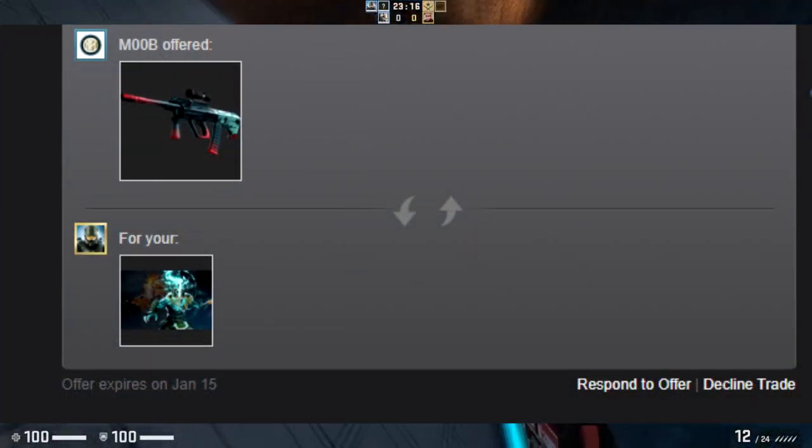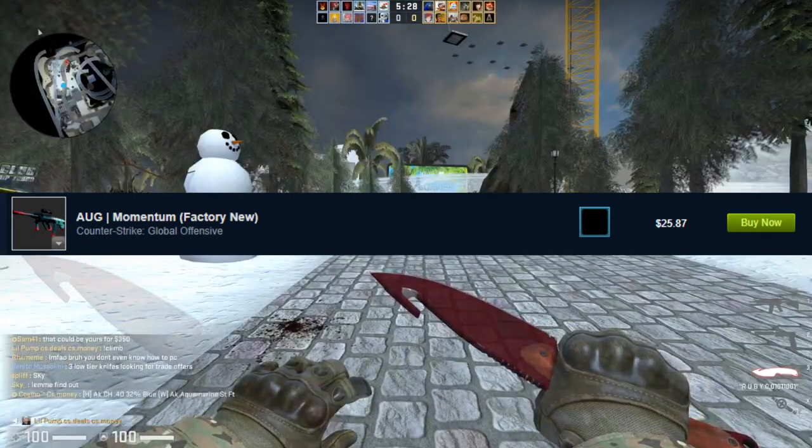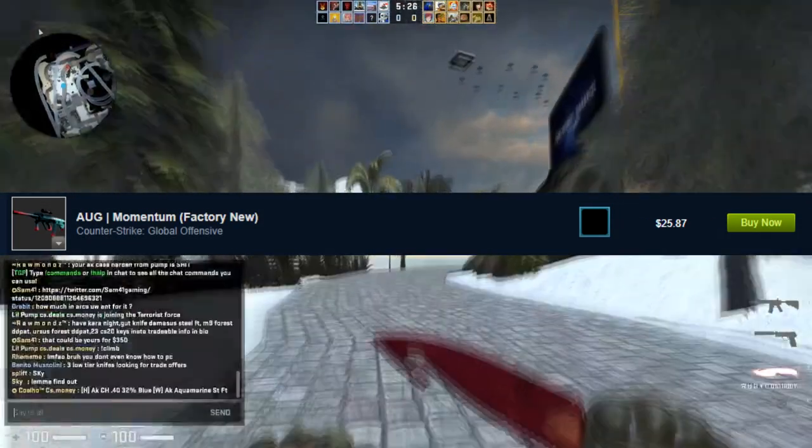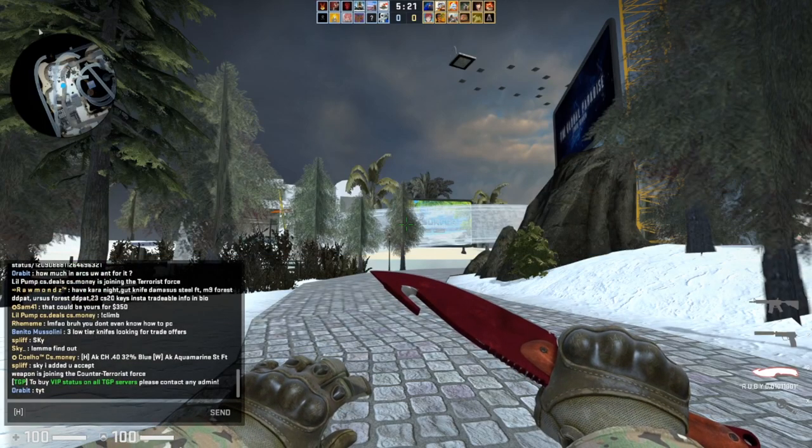We got our first not-horrible offer: one Arcana of mine for a Factory New AUG Momentum, which is worth about $260 USD. We're going to counter this because I do want a little bit more out of it, but it's still a pretty nice item to get the Arcana transferred into CSGO items.